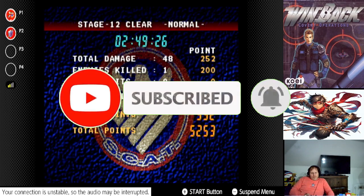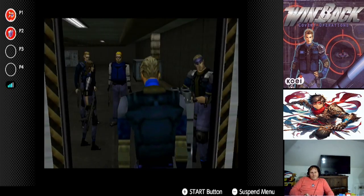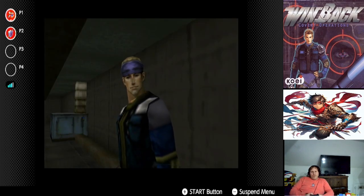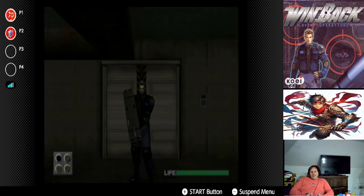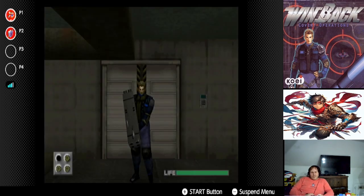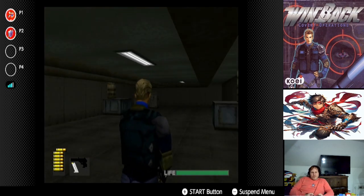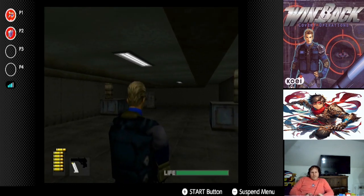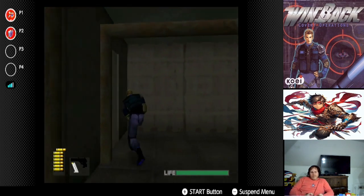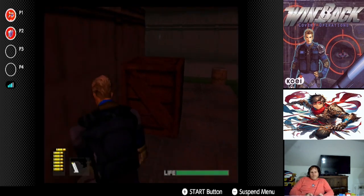Continuing where we left off, the elevator is broken, meaning we have to take the long scenic route around just to get to the control center. We've seen this cutscene, let's skip it. Switch to your trusty pistol. Alright, if you remember last time, you'll have to take a left and there are going to be some enemies right across that drain.